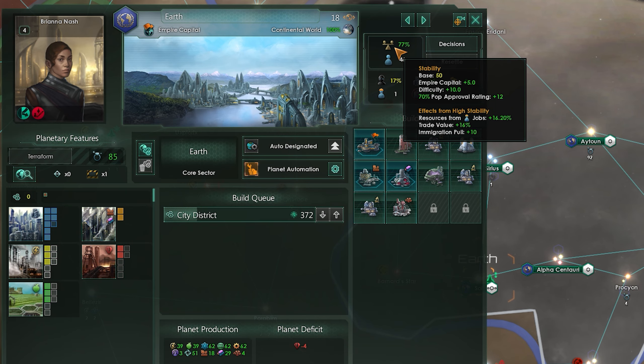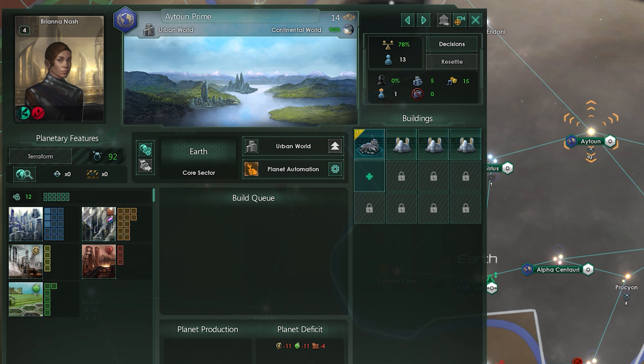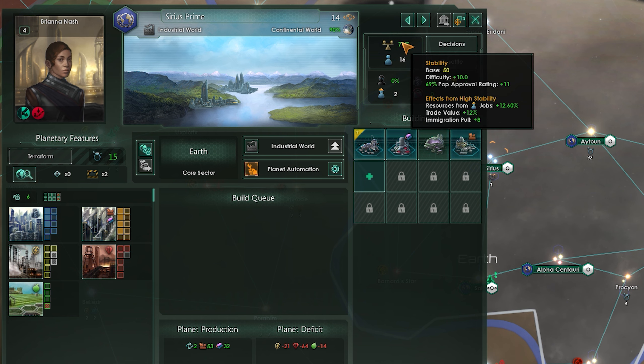Whether you're relying on automation or doing everything manually, you need to make sure planets stay under your control, and the root of that is keeping them at high stability. You can keep this high by providing plenty of jobs, housing, and amenities, as well as keeping crime low. Having high stability will net you more resources from jobs, extra trade value, and more pop growth from immigration. As long as you keep stability high, you can't really go wrong, and planets will stay loyal to you without any real issues.